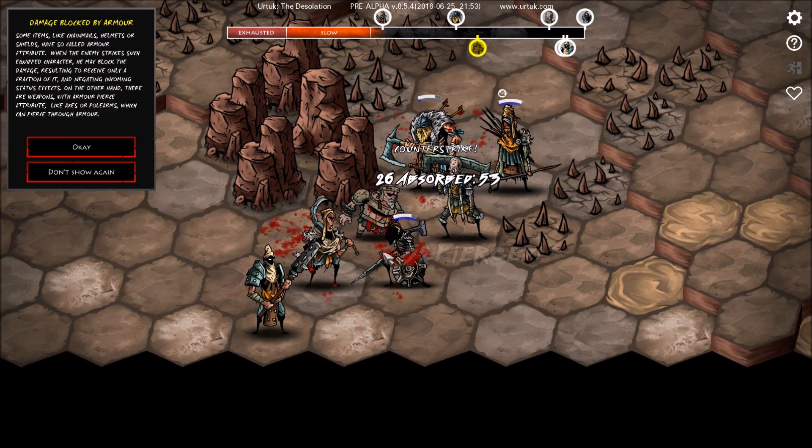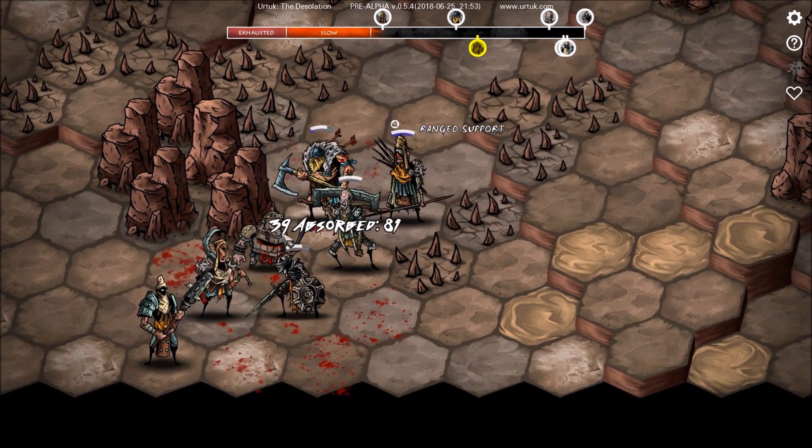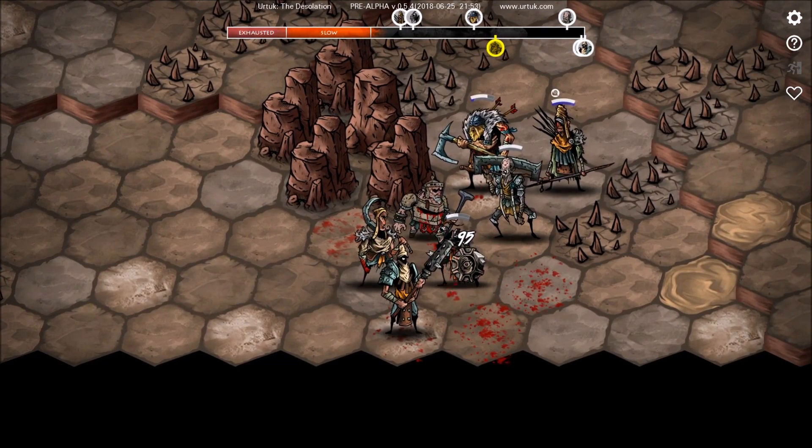He absorbed it — chainmails, helmets, or shields have a so-called armor attribute. When the enemy strikes such a character, he may block the damage, resulting in receiving only a fraction of it. On the other hand, there are weapons with the armor-pierced attribute, like axes or pole arms, which can pierce through armor. Gotta love the text-to-speech there. All right, so we done got pierced, and he is absorbing some stuff. Not a fan.